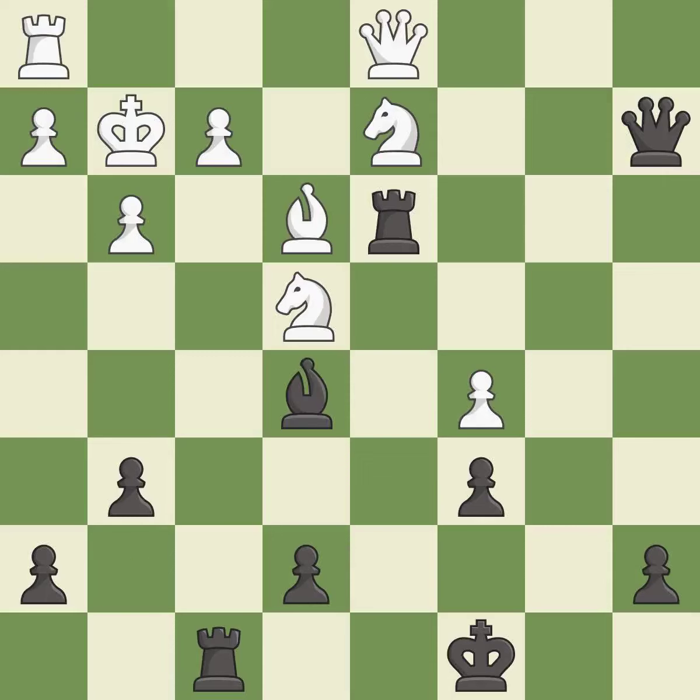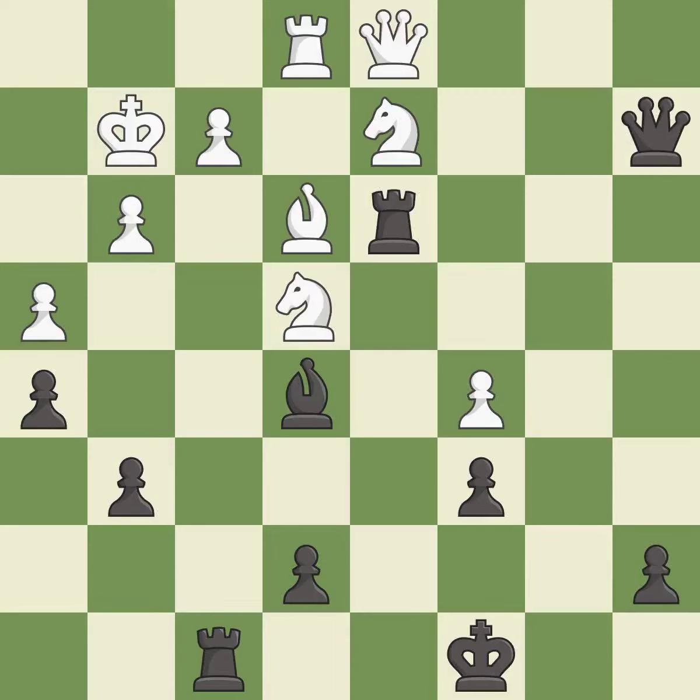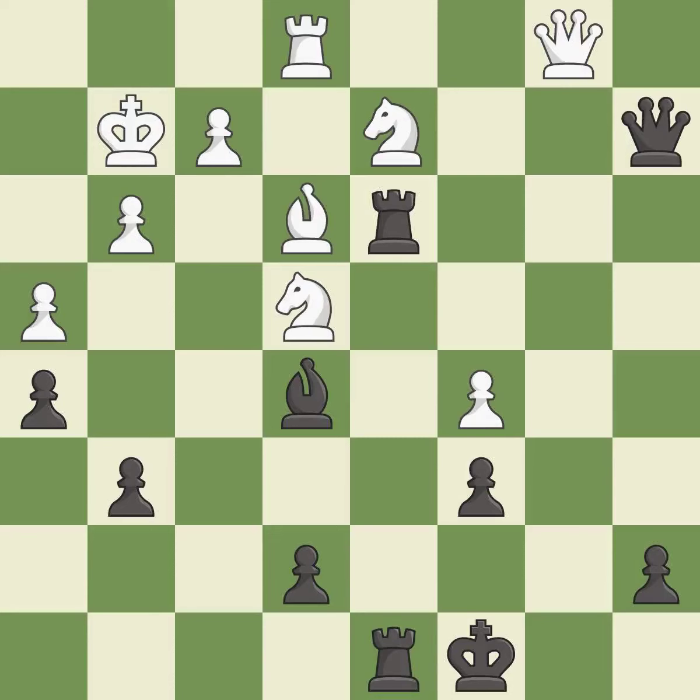That was a free pawn — it is good. This overlooks an opportunity to pin a knight to the king — it is an inaccuracy. This develops a rook off its starting square, getting it into the action — it is best. That's a sensible reply — it is excellent. A solid choice — it is excellent. This doubles the rooks onto a single file, allowing them to team up to create threats — it is excellent.